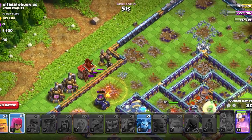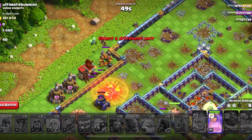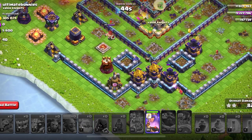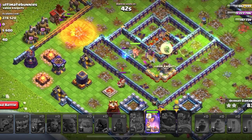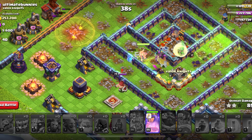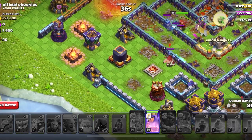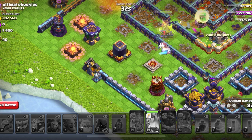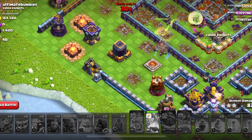The Royal Champ ability just got activated by itself, but I think I can use some more cleanup at the top side. Not much I can do anymore, but I'd say this has been a pretty saved attack considering I did lose the Warden ability earlier in the game. Actually, it looks like this is just a time fail.